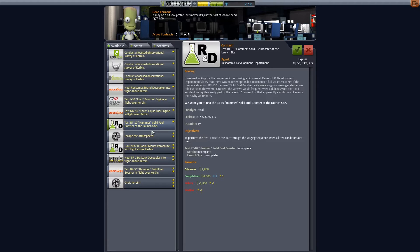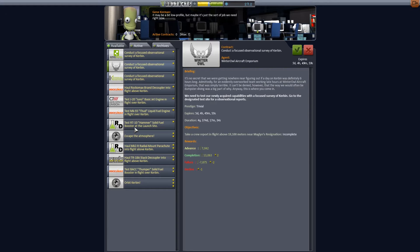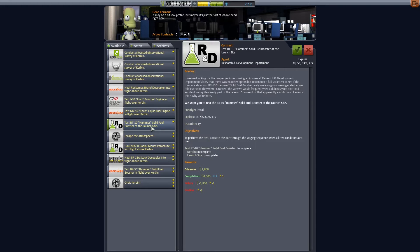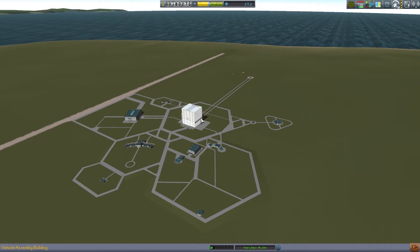Some Kerbal Dollars real quickly. I think we could probably do the Orbit Mission and the Escape the Atmosphere probably both in a single mission. But let's bang this RT-10 Hammer booster thing out real quick. I think that is the only one we can do on the launch pad at the moment. Let's do that real quick — I thought we had already done that, but I'm not sure.